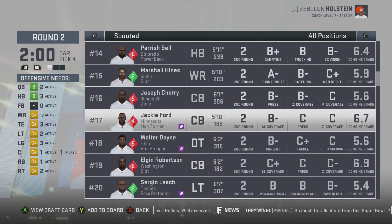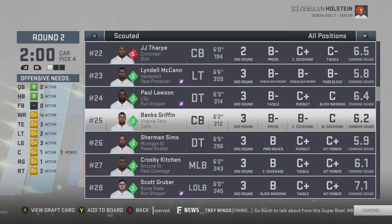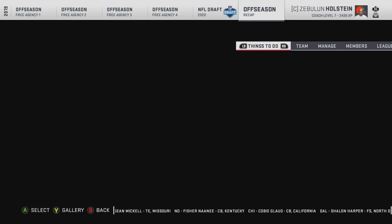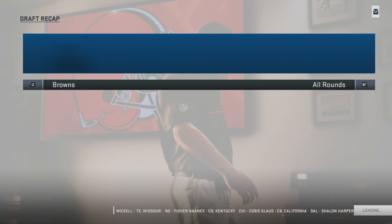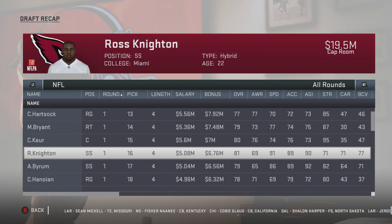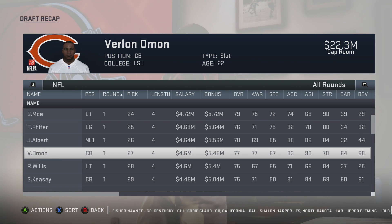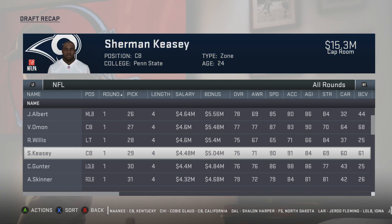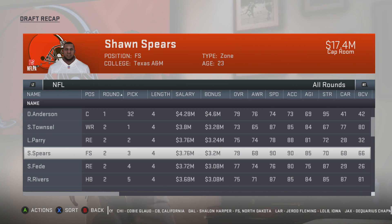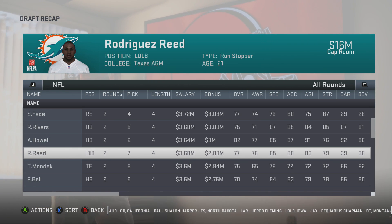We could have saved that karma and cashed it in during a rebuild where we really needed it. This is a really good draft — one of the best I've seen in Madden 19. It's a really solid class, not much more you could ask for. Running backs were a little lacking but here's Reed — quick dev, cover stats a little bit better than I thought considering I expected him to be a run stopper type.